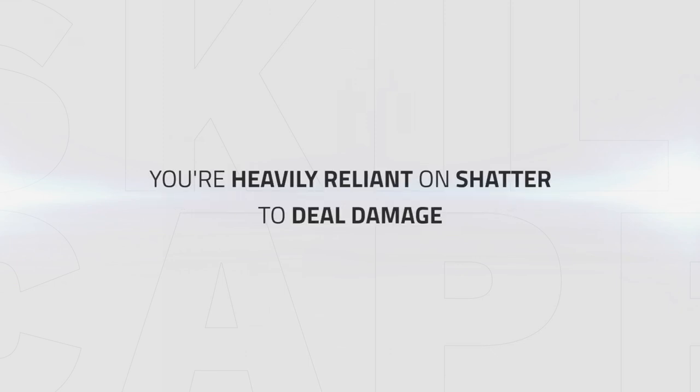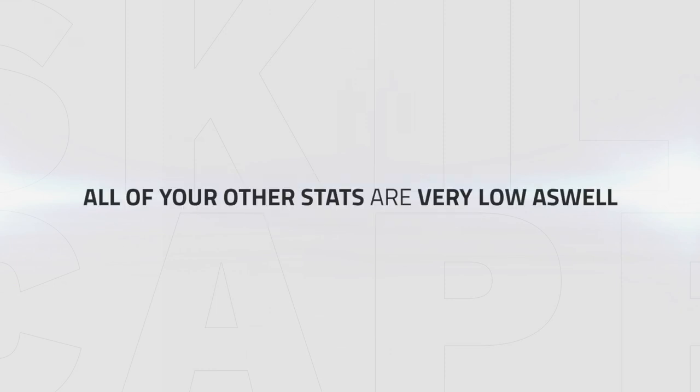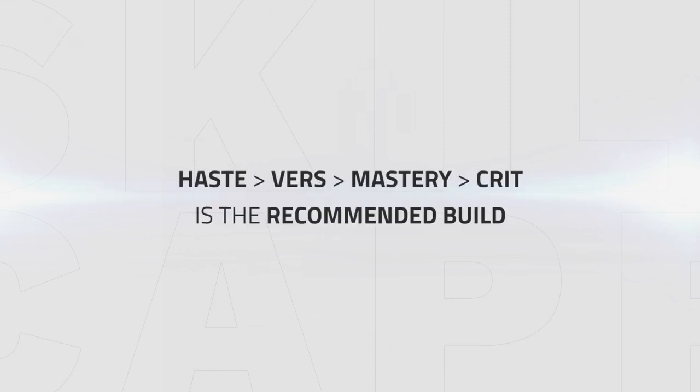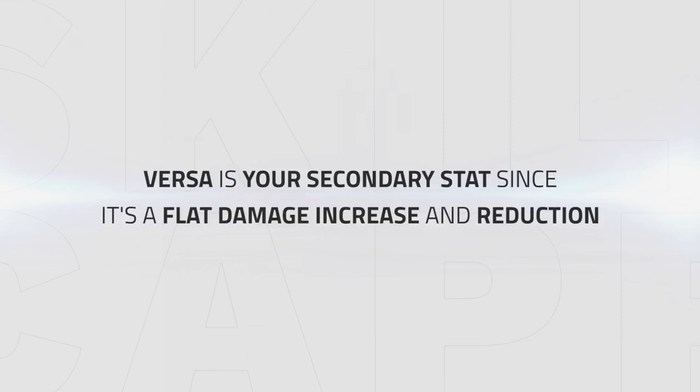As a Frost Mage, you are heavily reliant on your Shatter mechanic to deal damage through Fingers of Frost, Comet Storm, Ice Nova, and other combos. However, on the beta currently, you will not be hitting your ideal crit cap due to stats being so low. Much like Crit, other stats are also very low percentage currently, so to improve general gameplay, I would recommend a Haste > Versatility > Mastery > Crit build. This will allow you to land polys easier with faster Haste levels. I then recommend Versatility as your secondary stat due to its flat damage increase on all abilities and defensive capabilities.